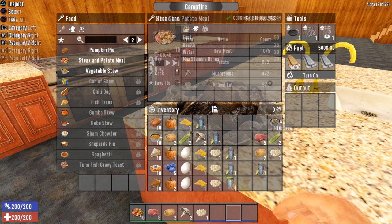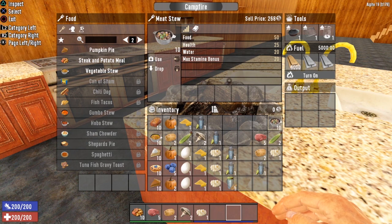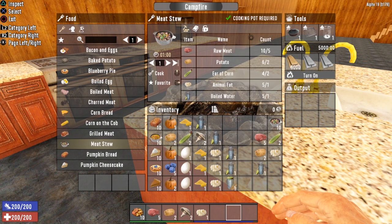And the last recipe on this tier is the good old meat stew. Back in the day, meat stew was the go-to — this was how you got your wellness up when wellness was a thing. Meat stew gives you 50 food, 25 health, 20 water, and a max stamina bonus of 20. To cook it, you need a cooking pot, five raw meat, two potatoes, two ears of corn, one animal fat, and one boiled water.